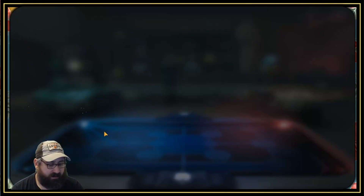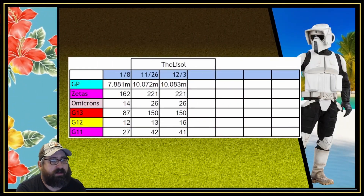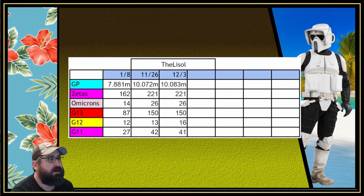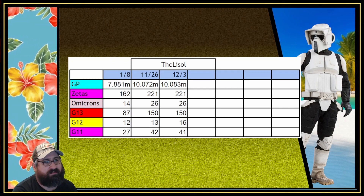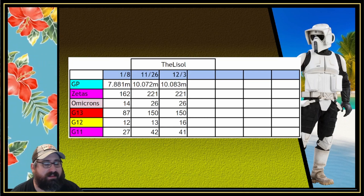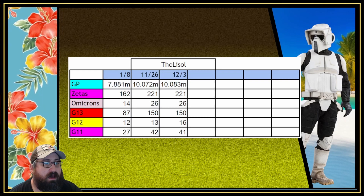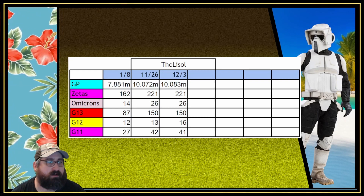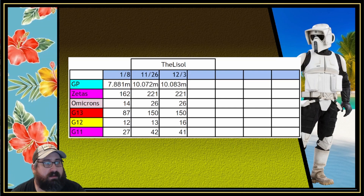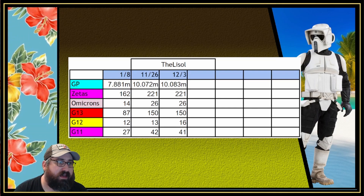I do take Logray up to g12 as well. I think that's it — I'm out of Carbantis. Tracking my progress from last week to this week: we went from 10.072 million GP to 10.083 million — that's only 11,000, a pretty light week. Zetas stayed the same at 221, Omicrons stayed the same at 26, g13s also stayed the same at 150.